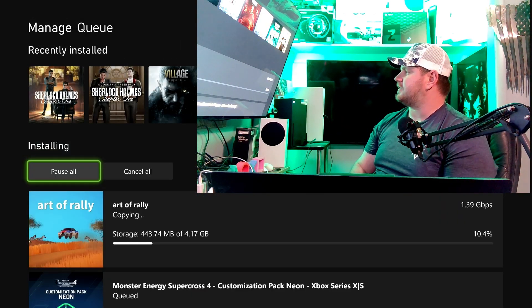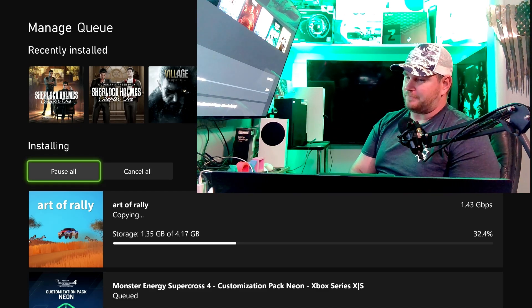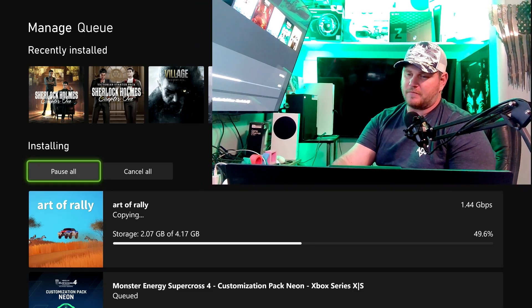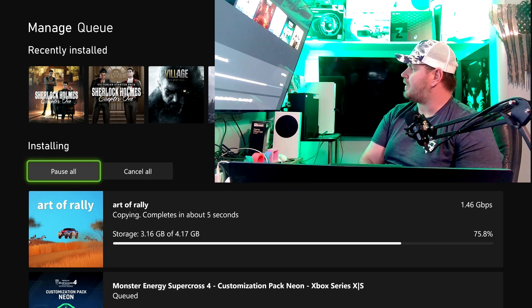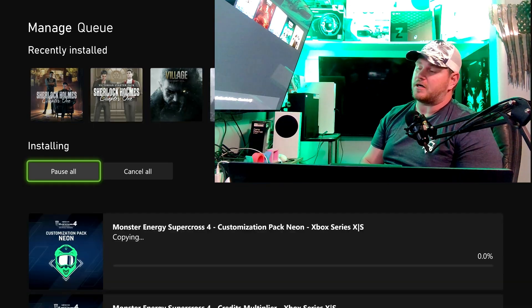As you can see, we're getting 1.41 gigabytes per second on this game. You can see this down here — 1.45, 0.46. This is the Seagate card that I bought for the Xbox Series X. We're just going to look at the speeds.